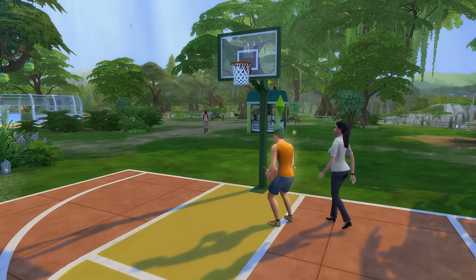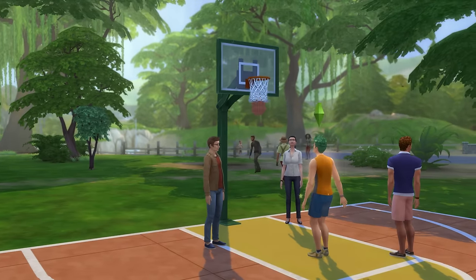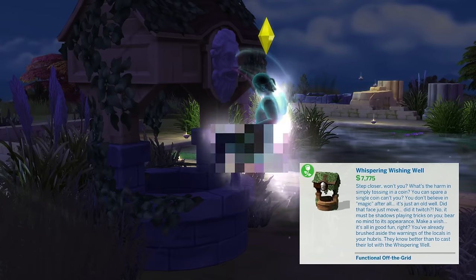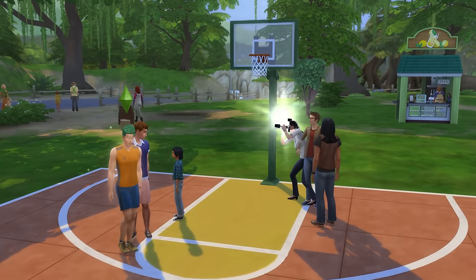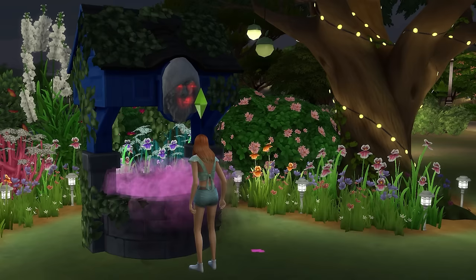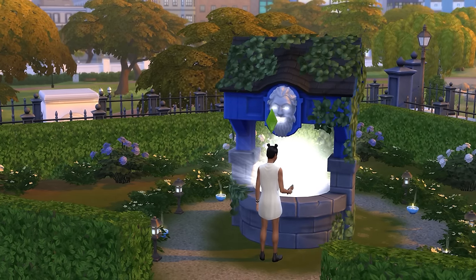Just before finishing up, I want to give a quick mention to basketball courts and hoops from the City Living Expansion Pack, as well as the wishing well from Romantic Garden Stuff. Both of these objects can easily be incorporated into parks and they can be lots of fun to use. The wishing well in particular allows Sims to make all sorts of wishes, and these can have some rather extreme outcomes, both positive and negative.